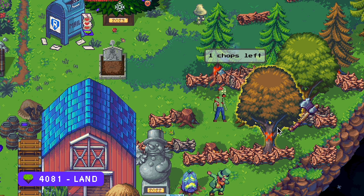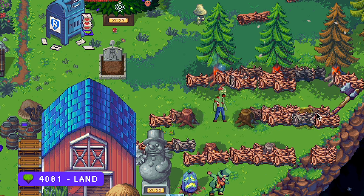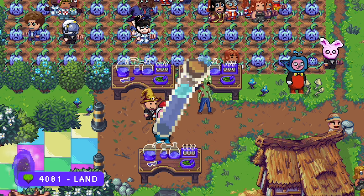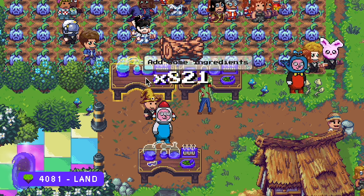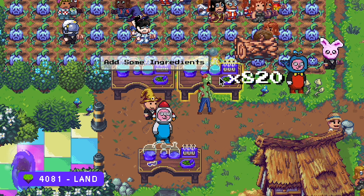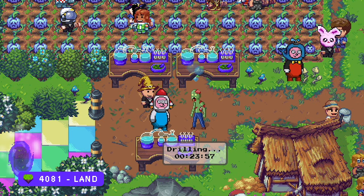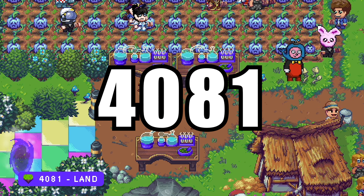You can chop down trees to find sap, but only when you are forestry level 5. And to make a blue small potion, just throw one of your cheapest items in these potion tables and let it cook for a few minutes. You can find these tables at land number 4081.